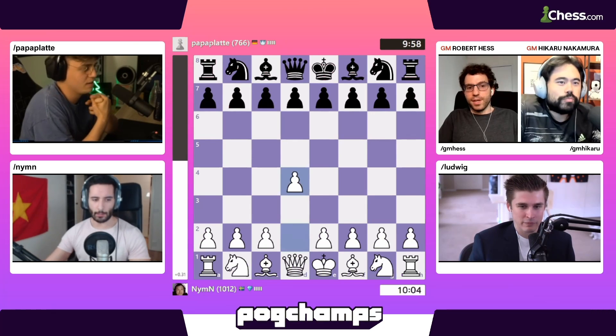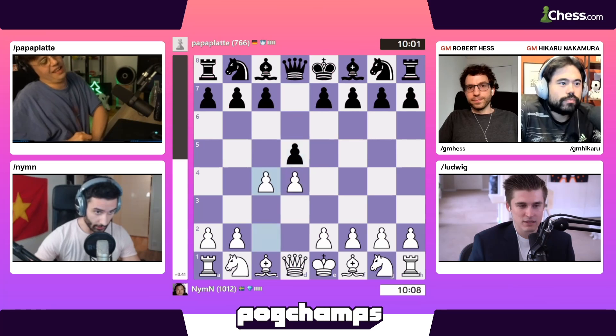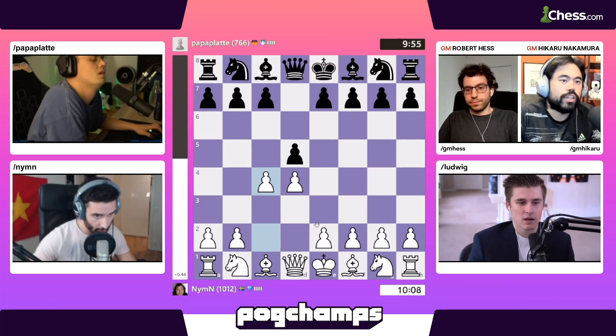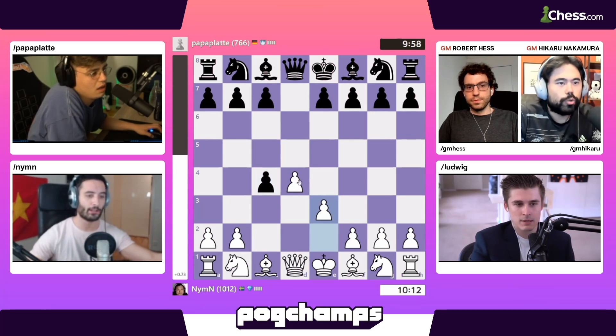We have liftoff here with Nim getting white in the first game against Papa Plata. Is that the Scandinavian? The Scandinavian is the pawn push in front of the king. This is pretty close, but because the pawn is pushed in front of the queen and then you mirror it, it's a different opening.